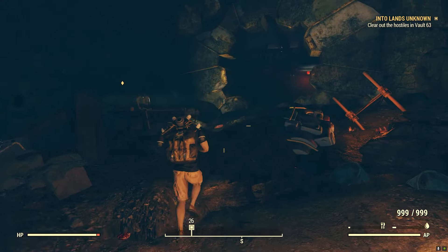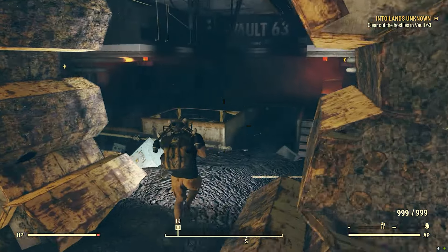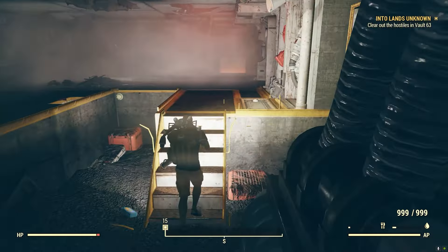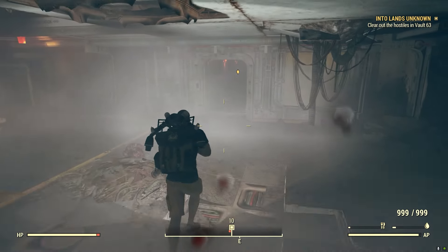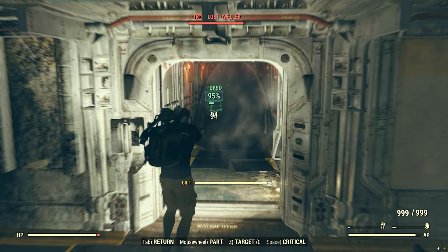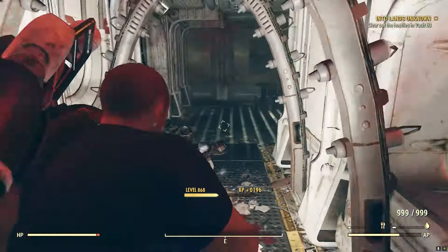Hey guys, Naked Vault Dweller here, and this quest walkthrough is from the Skyline expansion for Fallout 76, which is called Into the Lands Unknown. When you enter into Vault 63, you'll be greeted by a host of Vault Dwellers from Vault 63 called The Lost. Take note, because you're going to see a lot of these guys throughout the rest of this questline.